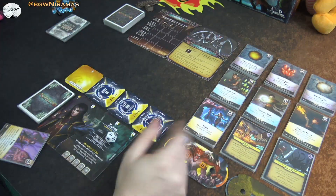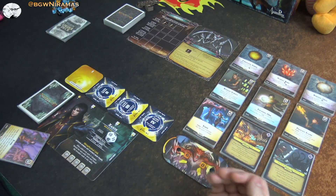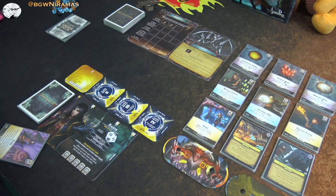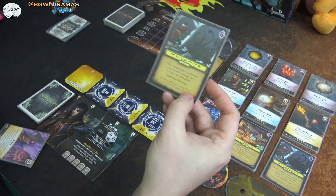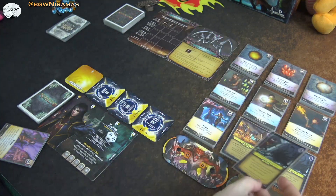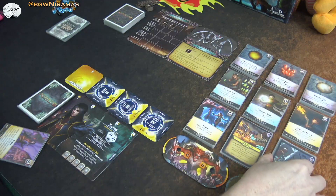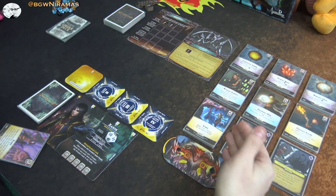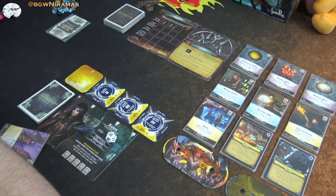Out here on the market, it looks a bit different because I did pick up the expansion called The Depths. The sad thing was that expansion was from the first printing, first edition, so the artwork is different and it's kind of bad in my opinion. But anyhow, they match together anyway — it just looks a bit weird. But I wanted to have at least two of these spells in here that come from the expansion.